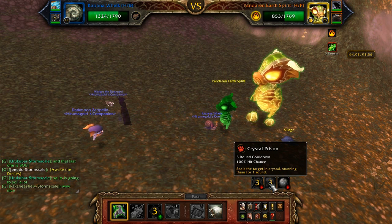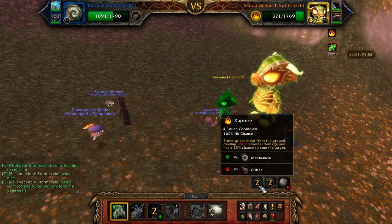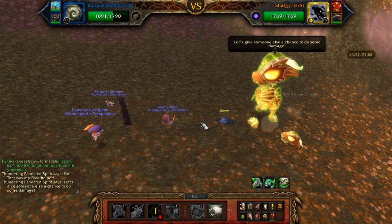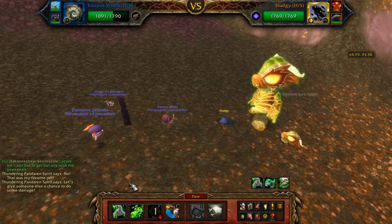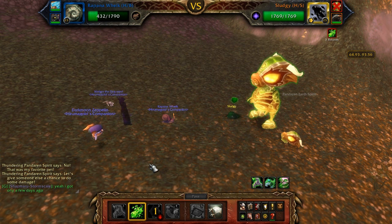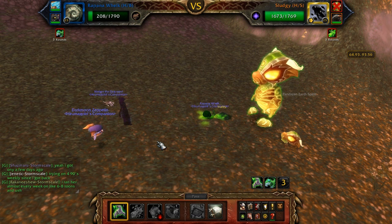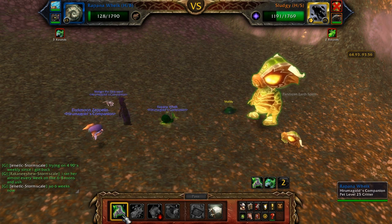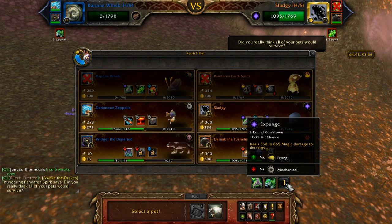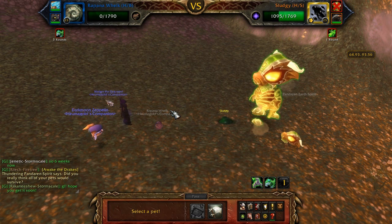He always starts off with the stun, which doesn't matter because I'm a critter. He has Rapture with a 25% stun chance, which also doesn't matter against critters, and Stone Shot which is elemental damage. Snails counter elementals super hard. I just stick with my snail until Sludgy is dead — well, until I'm dead. The snail never kills Sludgy, you always die in two or three hits, but I get off two hits plus a 25% debuff.